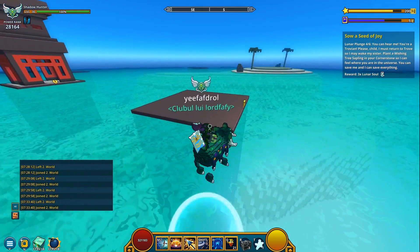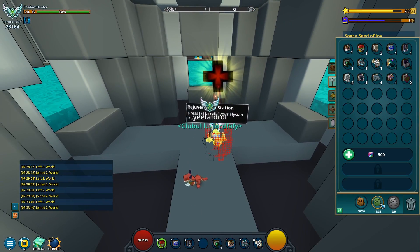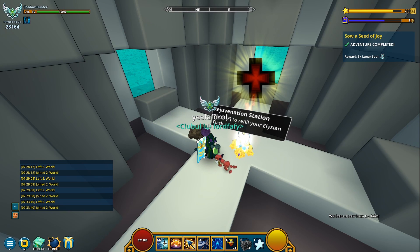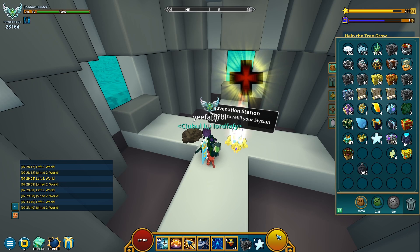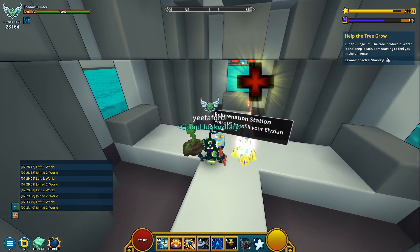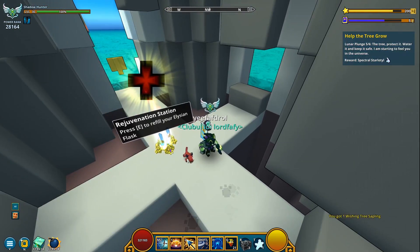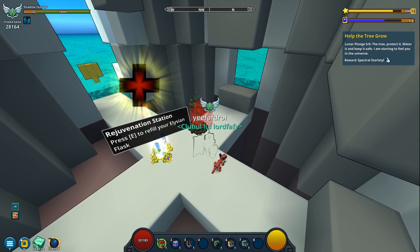I have to also plant it — I hope this is what I was supposed to do. Pretty sure it is. Yeah, plant it on your cornerstone, it says in the quest message. Where's the tree? There you go — wishing tree sapling planted! That was quick. What's next? Help the tree grow. I have to use this... or do I first have to wait for it to sprout? I'm not sure what just happened — that was strange. At least I got it back.